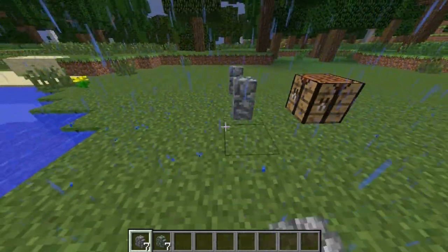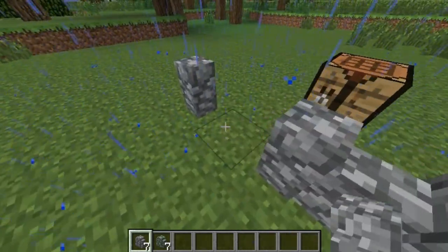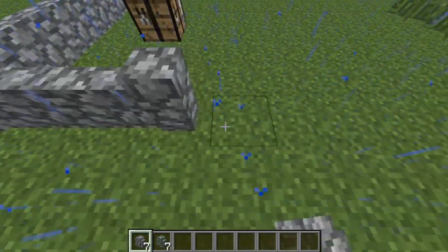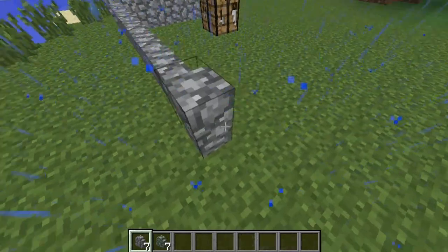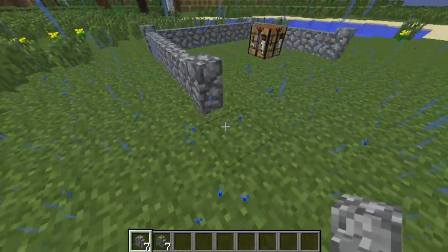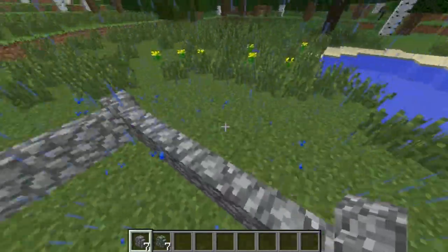Cobblestone walls are usually just used for design, just like fences. You can trap in mobs, and it looks better than fences when you use it. I would personally be using cobblestone walls over fences because it looks better for design, and it does the same thing as a fence.